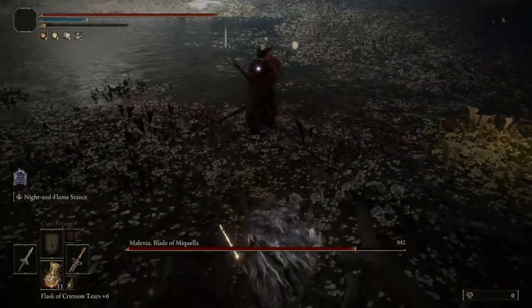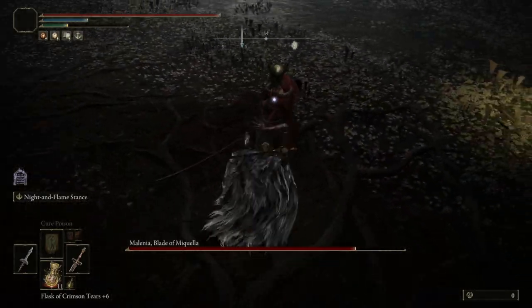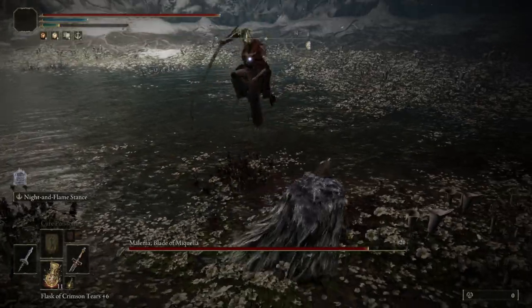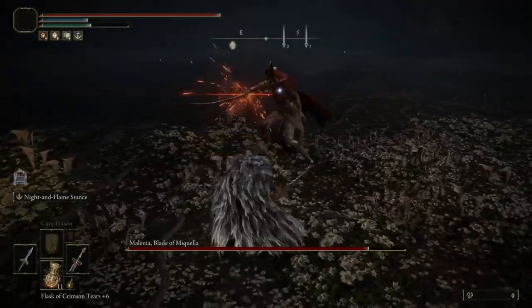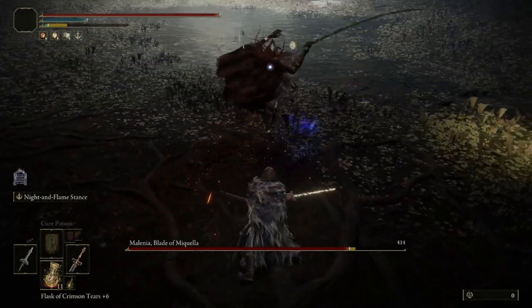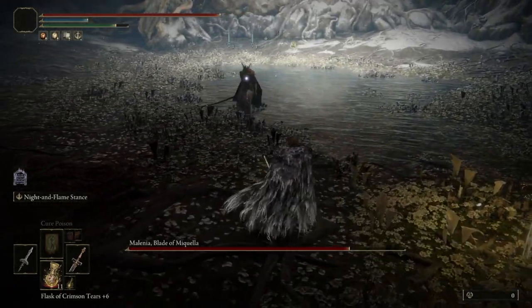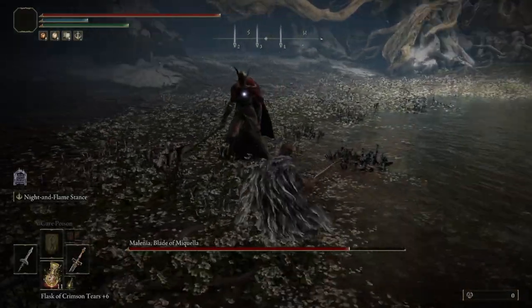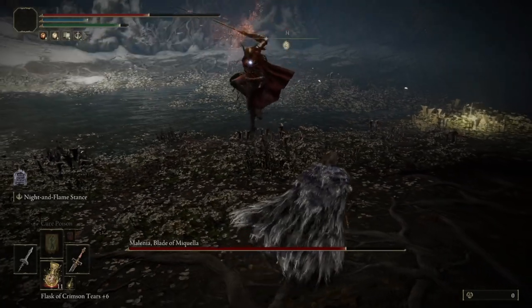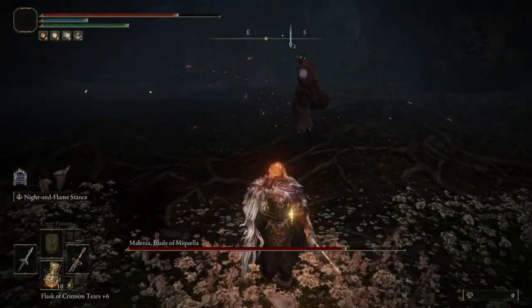The roll timing for the grab — this is kind of important — is once her hand comes back down to her side. You'll see her hand comes down to her side and you can roll. I'm keeping that middle-ground spacing. I got a little greedy, I shouldn't have gone for two attacks — only one. I'm going to play it safe and heal.